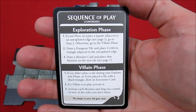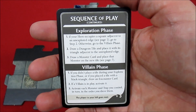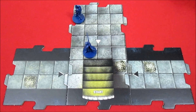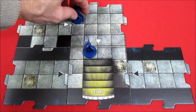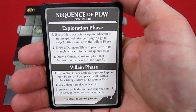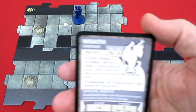Next is the exploration phase. If your hero occupies a square adjacent to an unexplored edge, go to step two: draw a dungeon tile and place it with the triangle adjacent to the unexplored edge. We draw off the top of the shuffled dungeon tile stack and it's a white triangle - good. Then we draw a monster card and place that monster on the new tile.